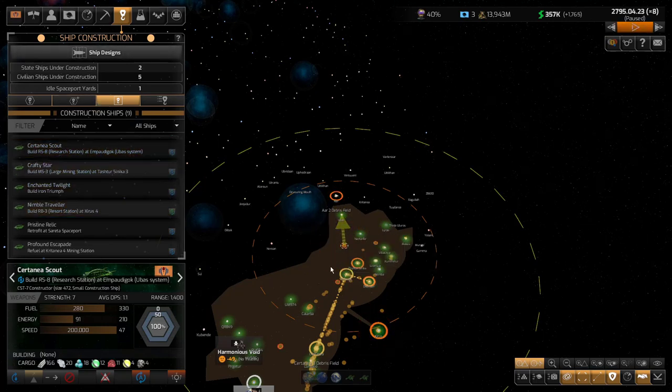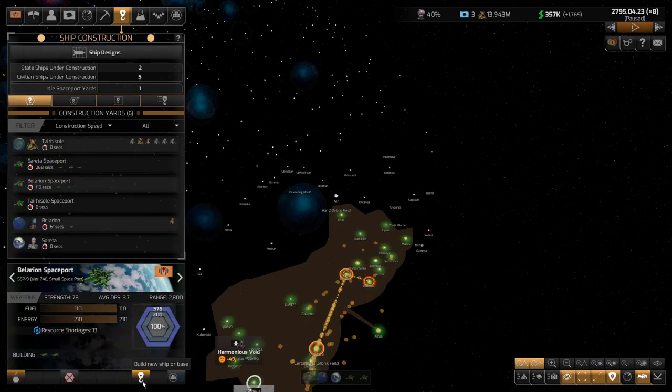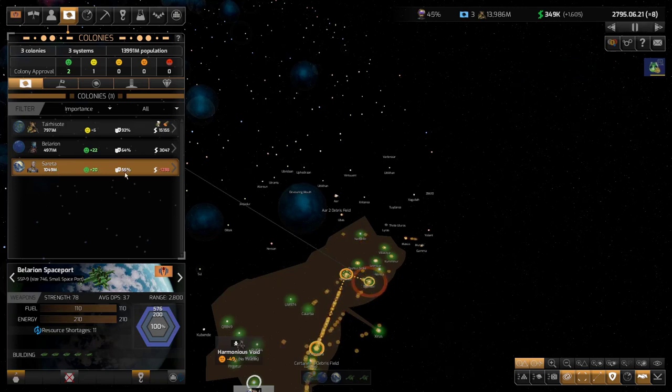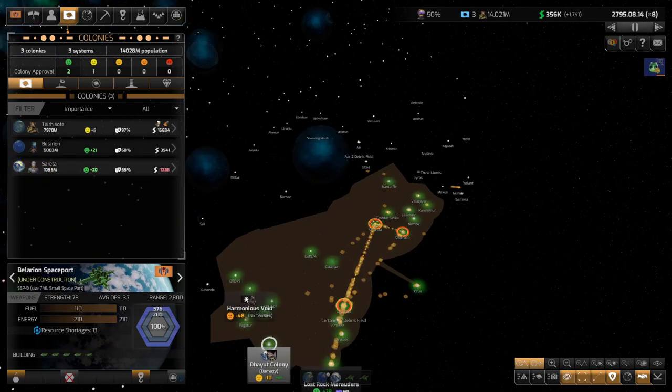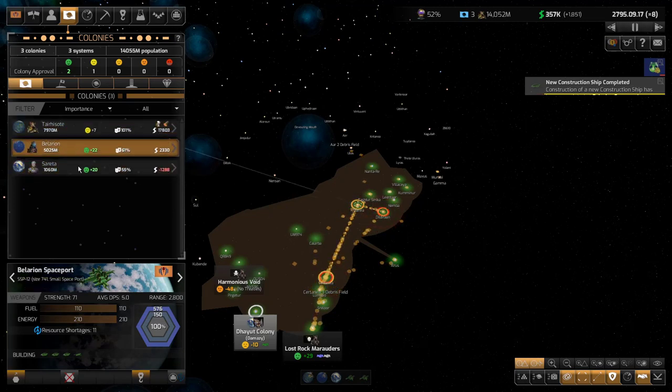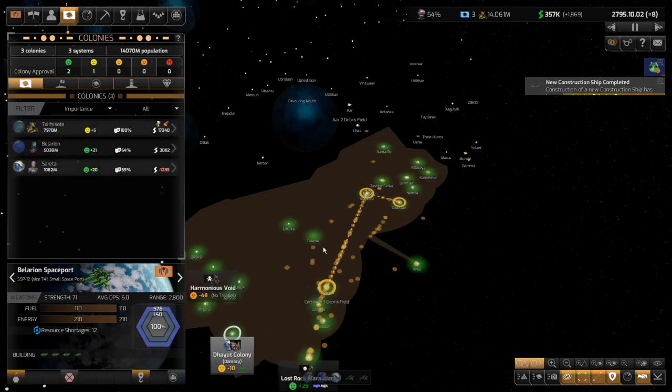I'm going to go to my upper colony, to the Balarian spaceport. It could be upgraded. Let's build maybe four or five constructors — I'm a little worried about maintenance. Maybe I'll build four. Let the game run. By the way, my colony is already down to only negative 1,200 because I crossed the 1,000 population threshold — that makes a big difference. Its development is getting higher too. It may never be positive, or it may take a real long time before it's positive.